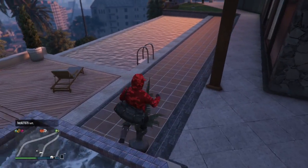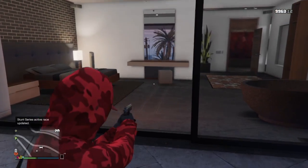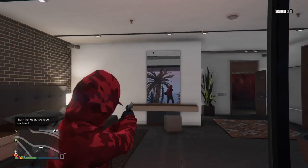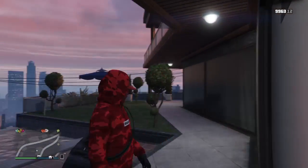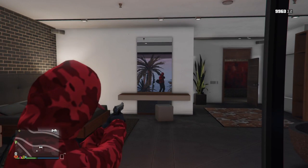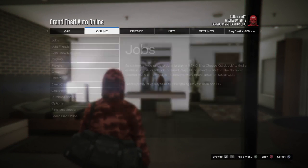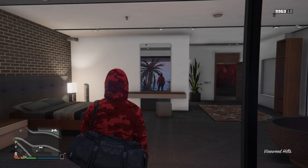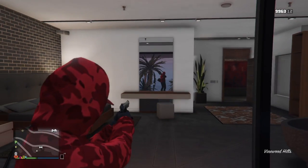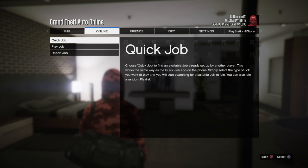What you want to do is go down, take a handgun out. Make sure you're not in passive mode because you're gonna need it. Stand right in the middle. When you're in the middle, pause it quick, go online. Let's do it again — pause, online, jobs.